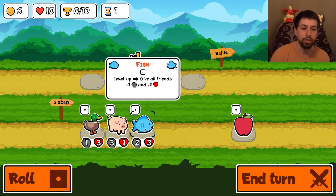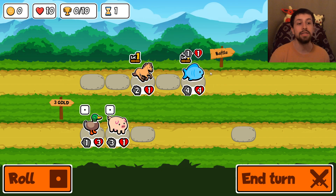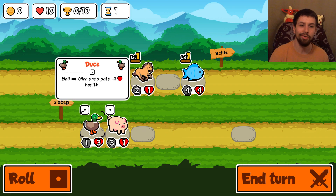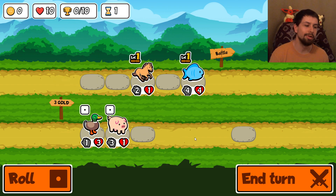I could buy the pig or the duck, but they're just really bad - I don't like them. The horse is actually kind of bad. I spent the first couple hours buying a lot of horses thinking it was going to be great. It's not. The duck and pig - I just don't like them either. Each turn you can buy three things and roll once, or buy two things and roll four times, depending on what you want to do.